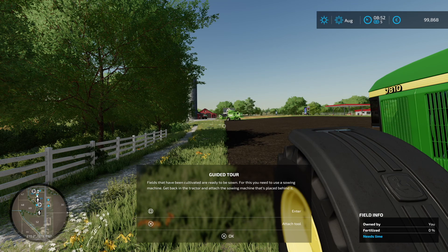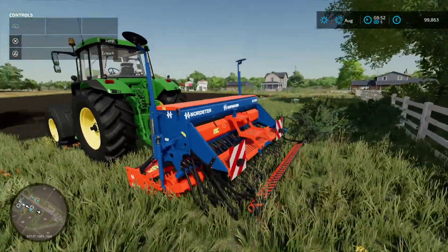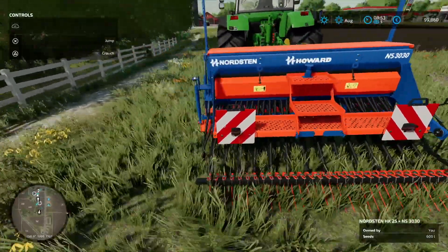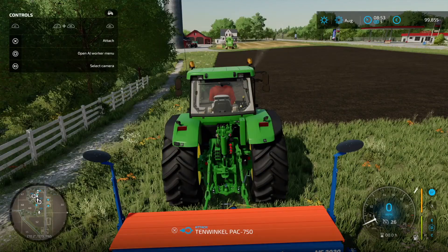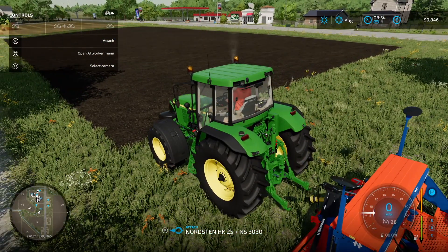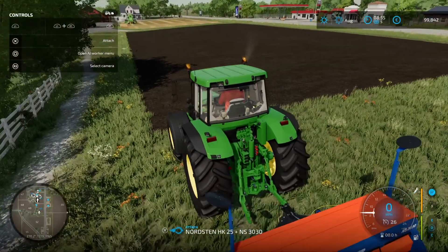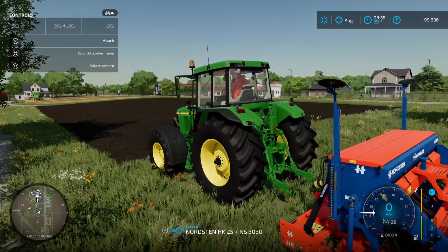'Fields that have been cultivated are ready to be sown — for this you need to use a sowing machine. Get back in the tractor and attach the sowing machine placed behind it.' There's the sowing machine — looks very new and shiny. I imagine that'll get filthy in no time. We need to attach it. This is the Fendt 10 Vario Pack 750, and we've also got the Nordsten HK 25 — actually that's a Nordsten 30 at the back.